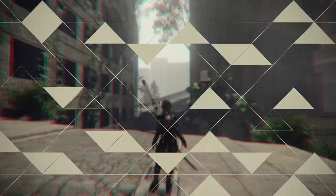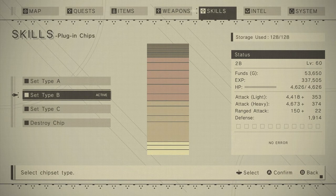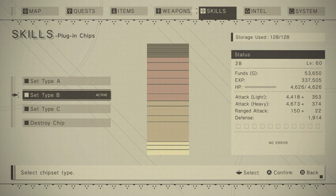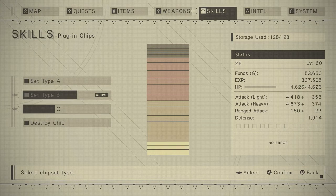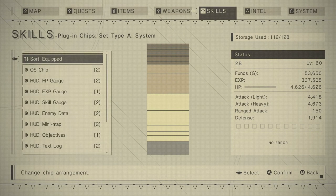In this video I'm just going to go through how this stuff works. We can go to the game and open the main menu. If you go to skills and plug-in chips - the way chips work in Nier Automata is that each chip has different statistical boosts. If you look at the column on the right, there are some stats that change based on which chips you're currently using. If I go into custom and system chips, here's a fun one - I can remove the OS chip and it will immediately cause my death in the game. It's stupid fun that they actually included this.